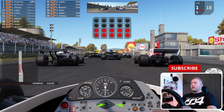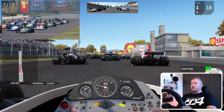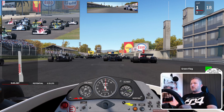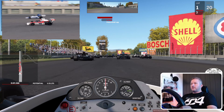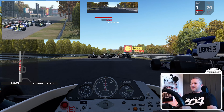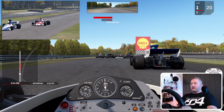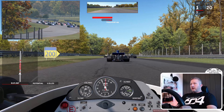So here we are on the grid. This car's going to be tricky to get off the line because of the wheelspin, and I'm going to snake and slither — just like that. Let's see how the AI behave at the first bend.